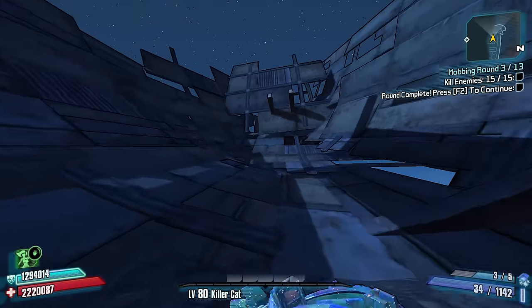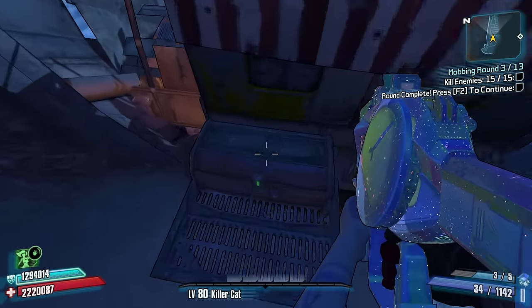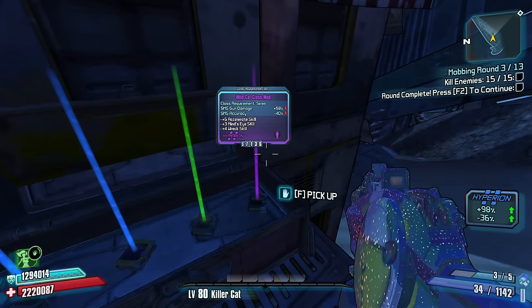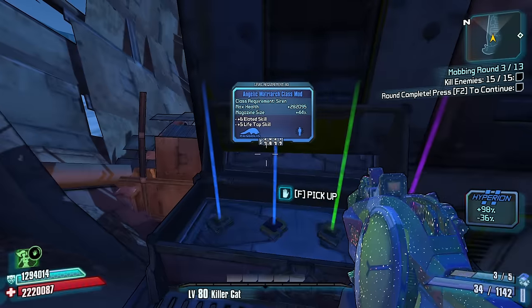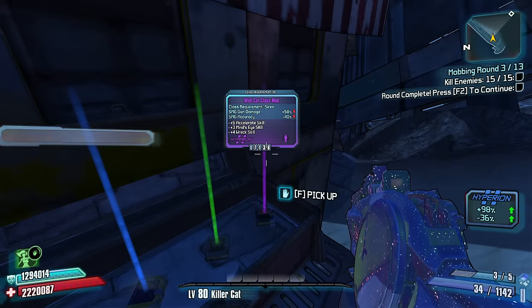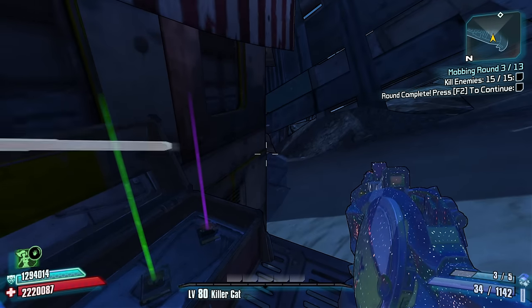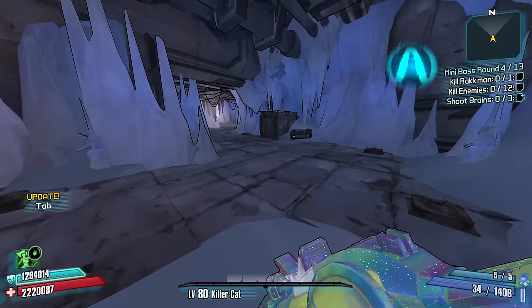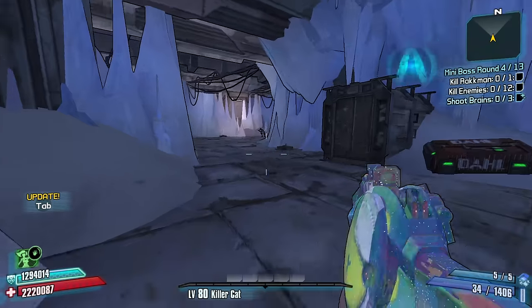We're all the way at the top of the mountain but we're really only halfway up — think about it. I'll stick with my 98% SMG gun damage build. The Fridge — should be fleshy, should be fleshy. Let's shoot some brains.